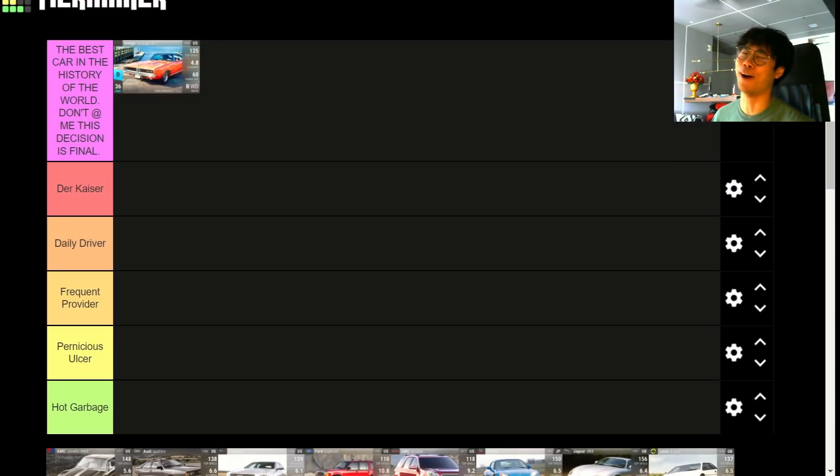The best car in the history of the world — this decision is final — the 1969 Dodge Charger. Honestly guys, if you don't know by now, this is my favorite car of all time. It's been my favorite car for 11 or 12 years now and I'm going to take that to my grave. Anyway, I'm going to review whether the Silver Screen Carbon Fiber pack is worth opening.